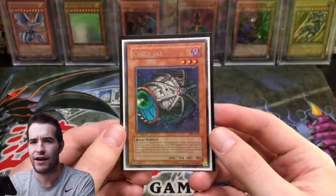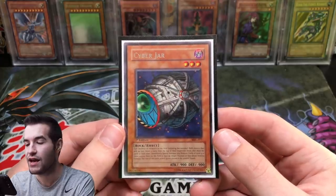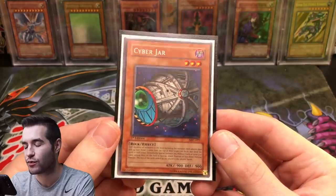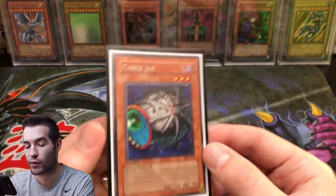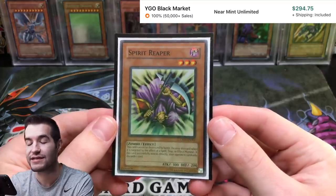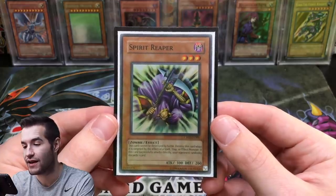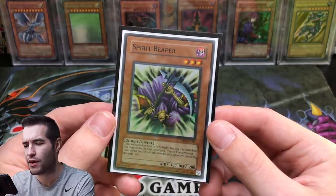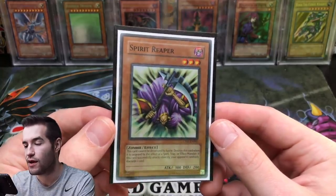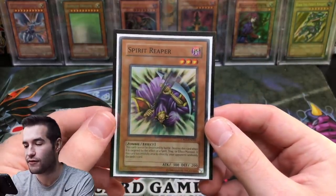Then we have Cyber Jar from Magic Ruler — not in the best condition. There's a Hobby League version and an ultimate rare from Duels Pack Kaiba that's probably better, so this is definitely not highest rarity. Still pretty cool to have first edition rare from Magic Ruler. Next, Spirit Reaper — super rare from Champion Pack 3, definitely highest rarity. He's pretty expensive, I think $200 plus, and this is near mint to mint condition, the one we pulled in a Champion Pack 3 opening video.